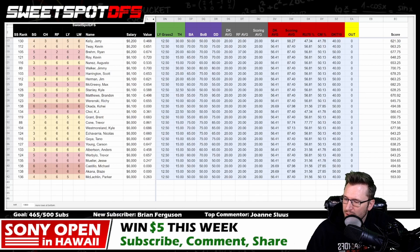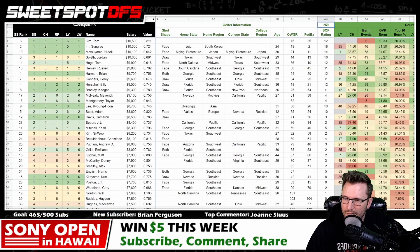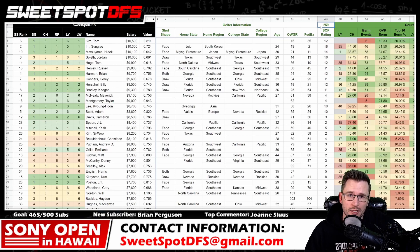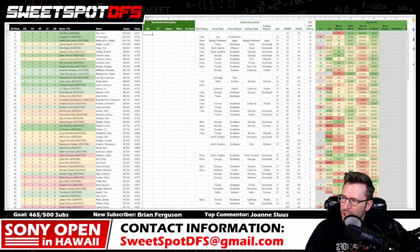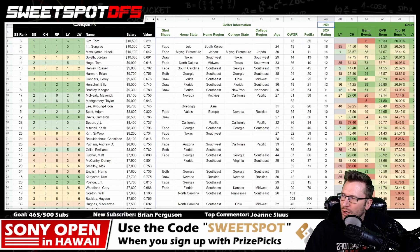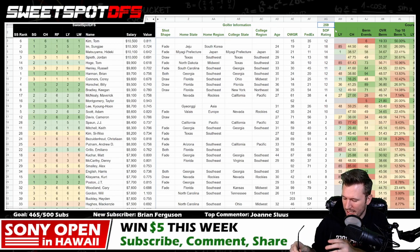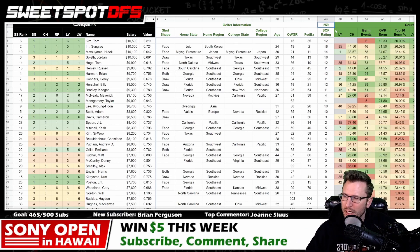The strength of field at this event is actually lower than it was last year — it's 259. You can see this on the cheat sheet I provide. This uses the old ranking system for strength of field. Last year it was 286, and there were a bunch of withdrawals last year. I figured out pretty much to seven points what the old strength of field rating scale calculation went into, so take it or leave it. I like using this better than the new system because I like seeing higher numbers to really determine how much weaker a field is versus another.